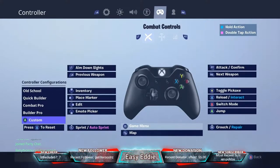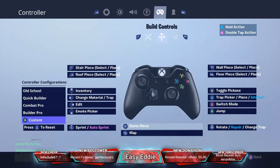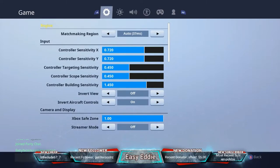If you're accidentally editing when trying to build — for example if B is your edit button but you're clicking it to pull up builds — remap your edit key. I have editing mapped to the right d-pad. As you can see on the left side of the screen, right on the d-pad is edit, so it doesn't conflict with building. This prevents accidental edits during fights, which can really cost you.